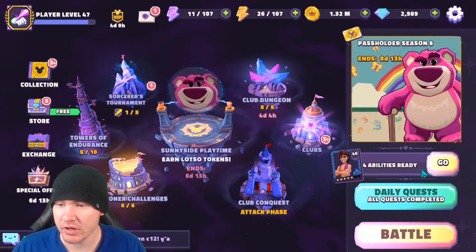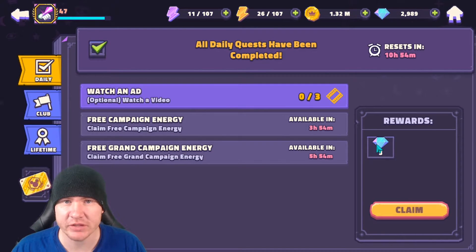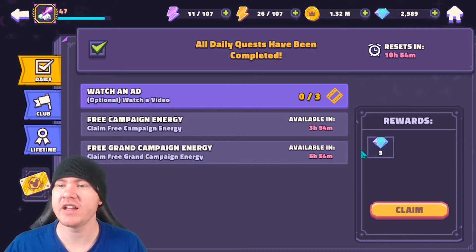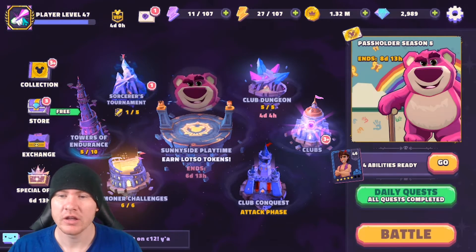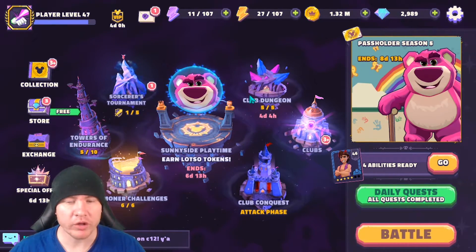The second free gem source is in your dailies - watch an ad and get three gems. That's nine gems a day, which is another 270 gems a month. Combined with the ad chests you're looking at earning almost 900 gems a month just by watching daily ad videos - they're anywhere from 15 to 30 seconds. Just watch the video, go about your business, dedicate a little bit of time every day to that as a background task. That's a lot of gems and it's going to help you progress a lot faster.